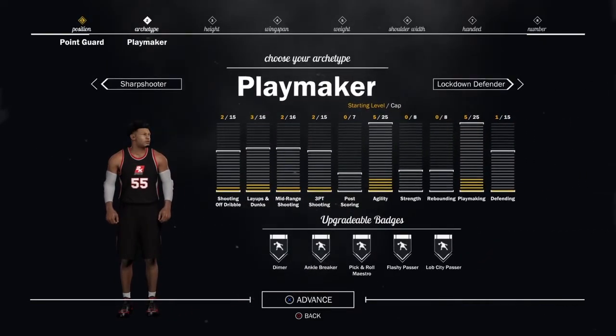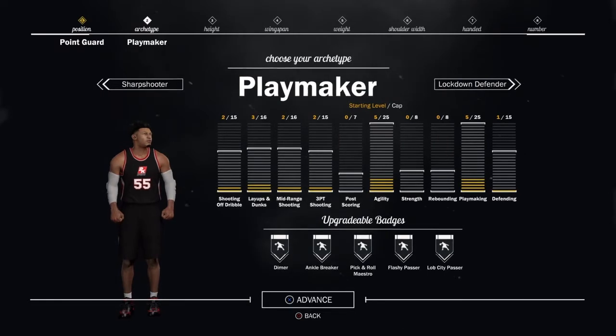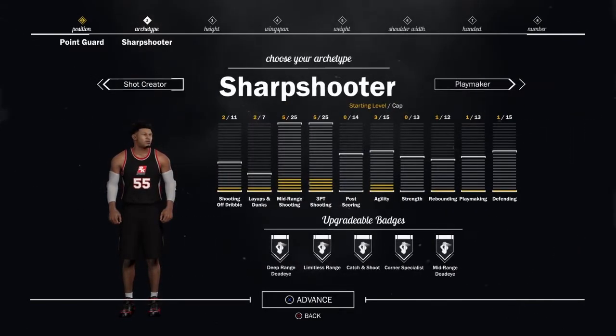Starting off with sharpshooter — there are pros and cons to both. With sharpshooter you will be able to shoot, but your dribbling won't be that great and your speed will be average. You'll be able to keep up with players, but it's not as fast as a playmaker.